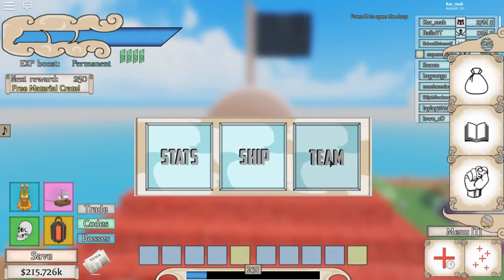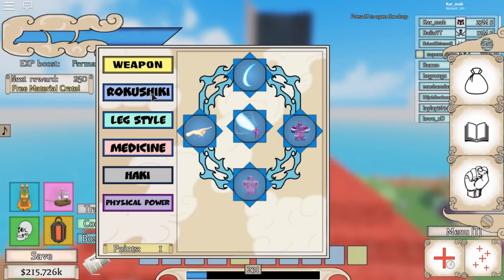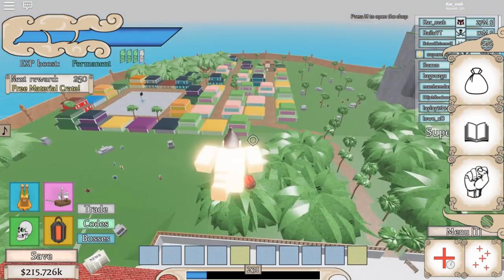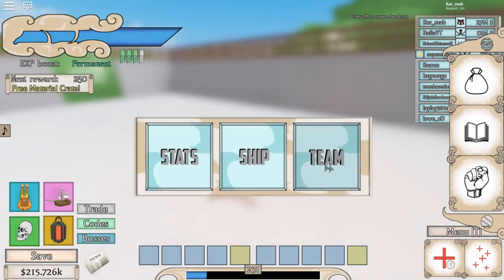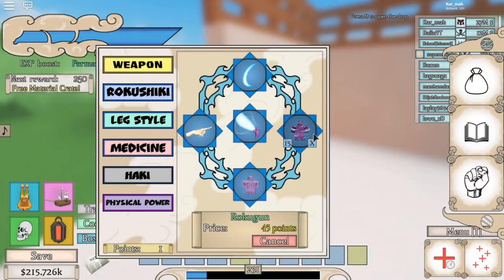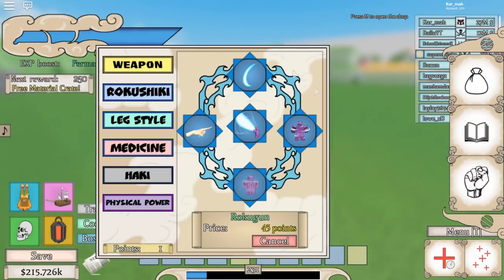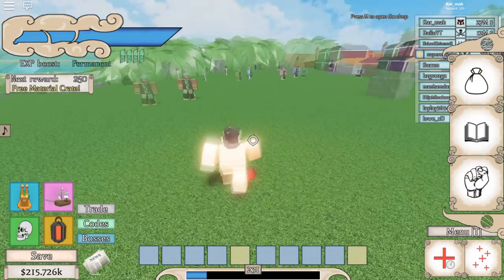So we got Rokushiki. We got the blade kick, Tenkai, Soru, Shigan, and Rokugan. Rokugan is probably my favorite move honestly. I'll show you all of them. In total you need 30, 60, 85 — so 85 levels in total to unlock all of them.